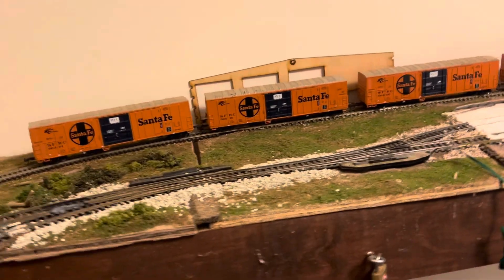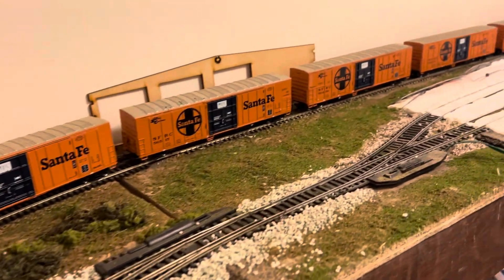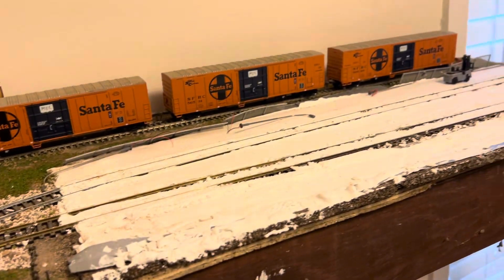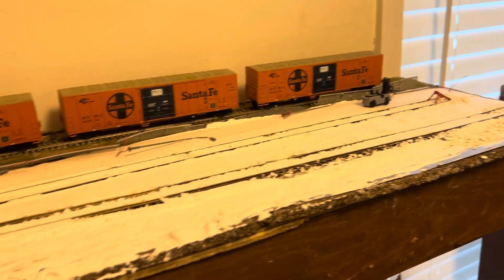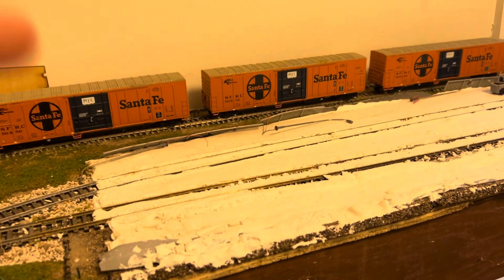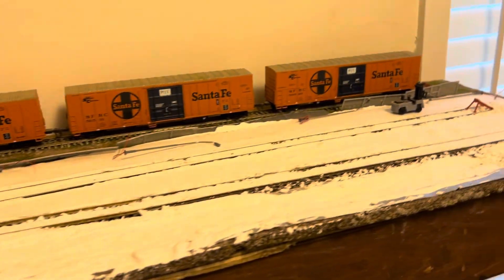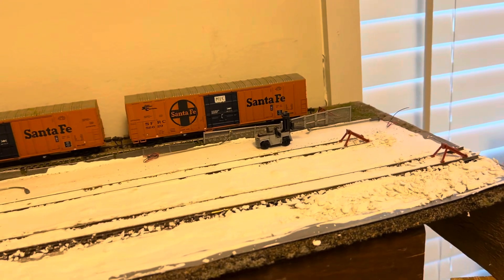I'll start off with the very end of the industrial park. You're going to have this large grocery-like packing plant back here. That back spur is separated from the other two — it'll take in reefer cars. There's still quite a mess here where I'm going to do some pavement and concrete, with lights and gates around it. This area will also take in boxcars, hoppers for grain, and tank cars.